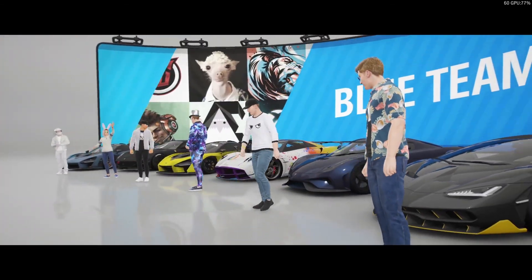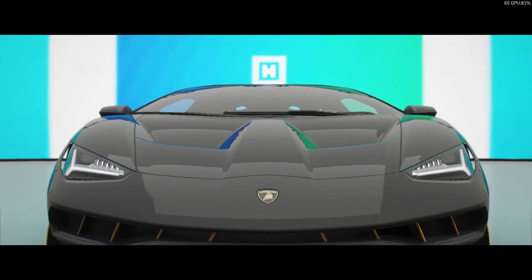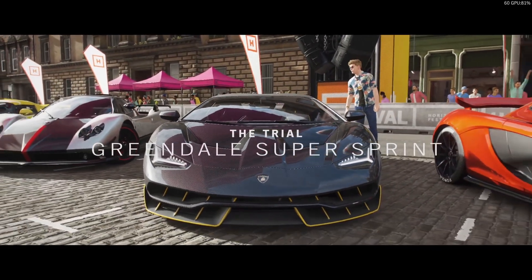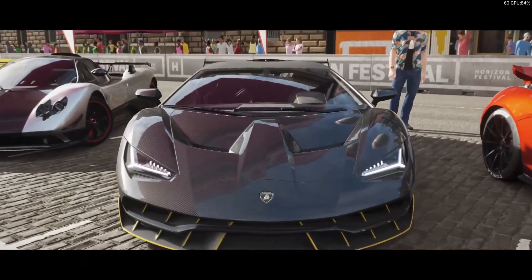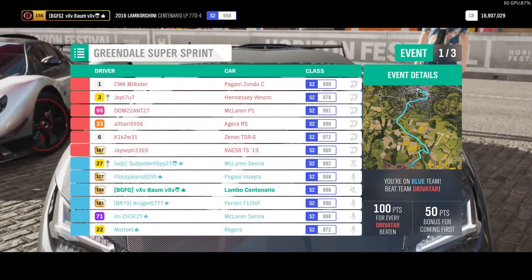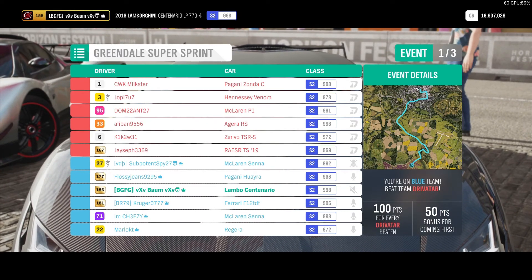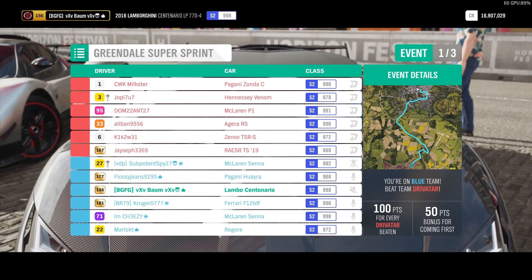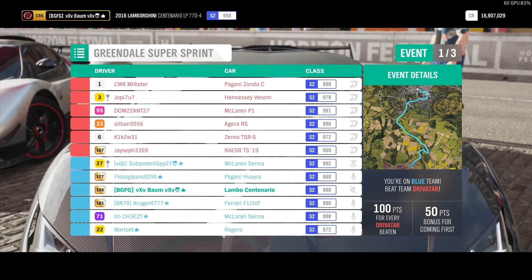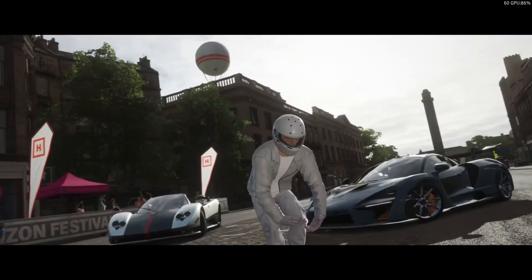All right, here we go round two! We've got two Sennas, a Pagani, and what looked like an Agera. I didn't see what the other one was - a Ferrari F12, cool. Hopefully we do better here.